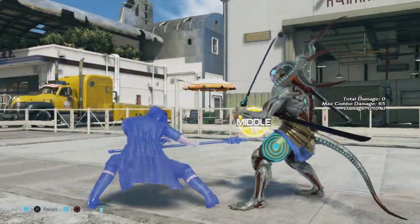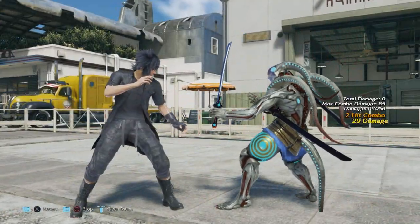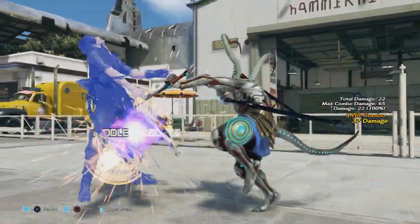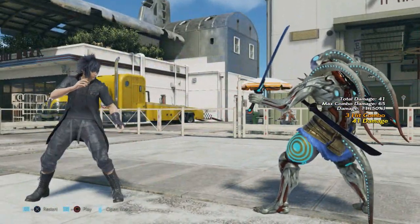Forward 1 plus 2 has changed from negative 25 to negative 19 on block. It's still launch punishable — still very launch punishable by anything that Yoshimitsu has. The recovery decrease on hit was also lowered by 6 frames as well.